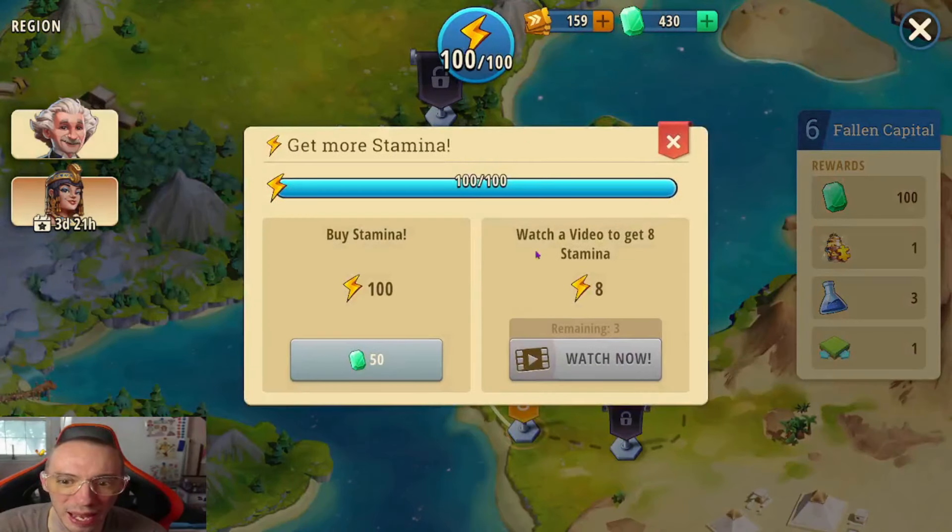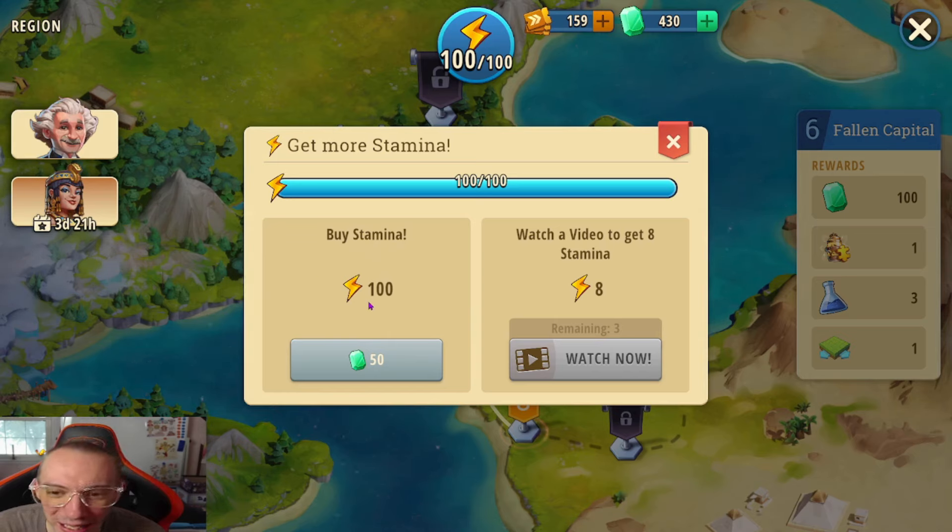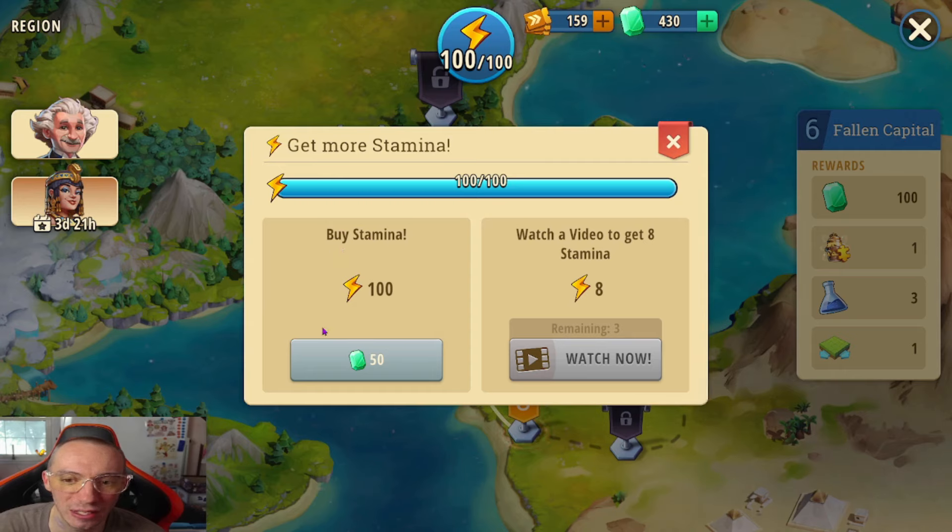The other option is spending gems on stamina. This is probably the second best option because you run out of stamina very fast in this game and that's one of your biggest bottlenecks — it stops you from continuing to play. You have to wait for stamina to regenerate or watch an ad, but watching an ad only gives you eight stamina. So if you want to keep grinding and you're out of stamina, that's when you'd consider spending gems on it.